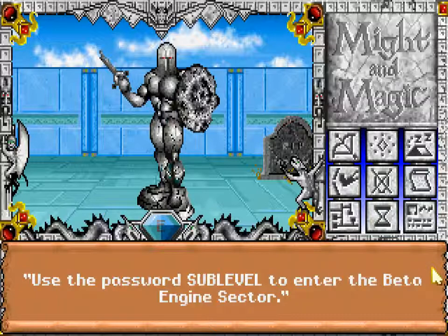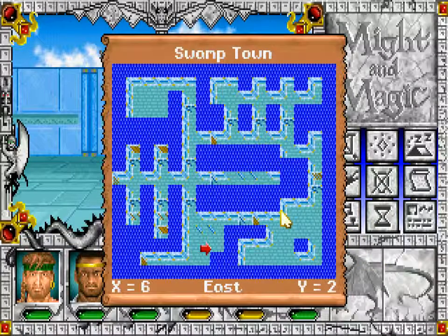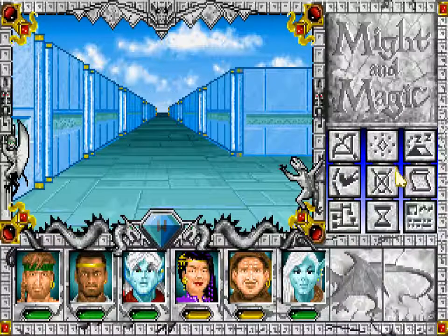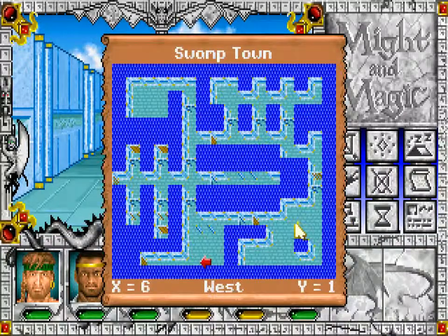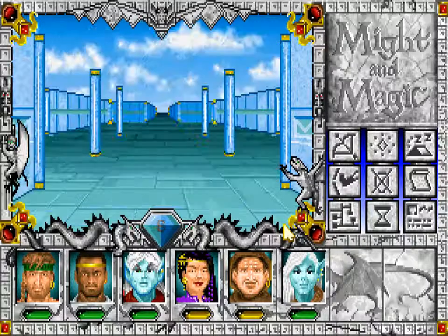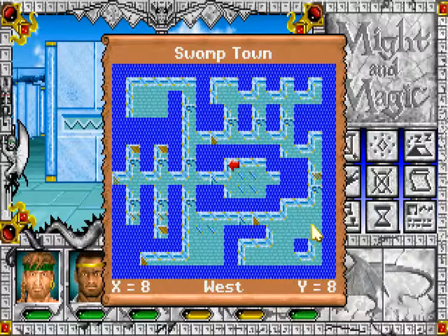Use the password SUBLEVEL to enter the beta engine sector. Again, not something we can make use of right now. So let's finish mapping the place. Mapping is complete.